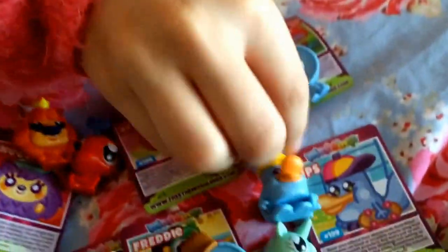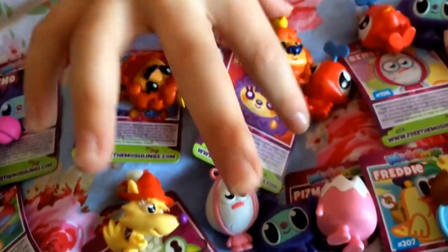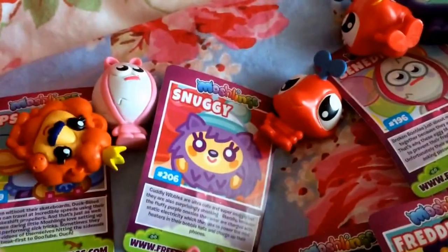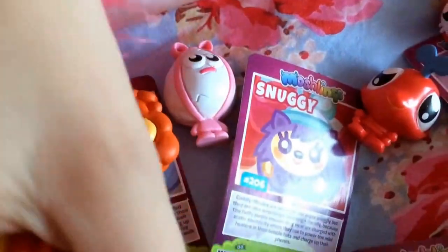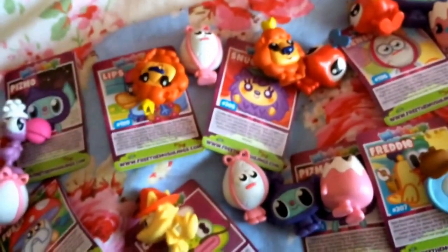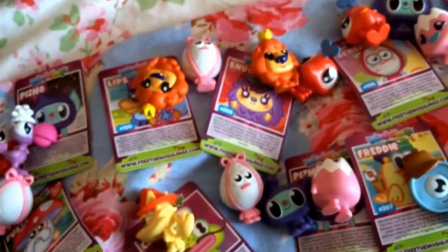And a Benedict figure. My favourites from this round are King Brain — he's really cool — and Bonnie. Bonnie and King Brain are my favourites. I'm really happy about Bonnie, she's so cool and really nicely detailed. Comment down below who is your favourite figure from this round. Please subscribe and look out for my fourth round. Bye bye!